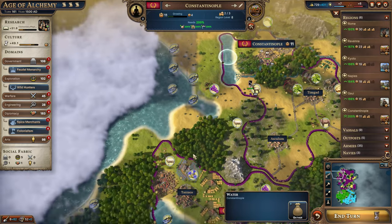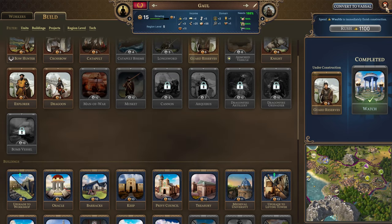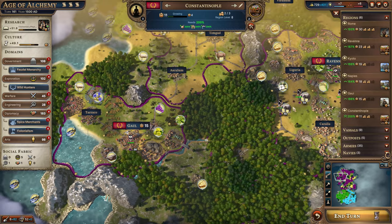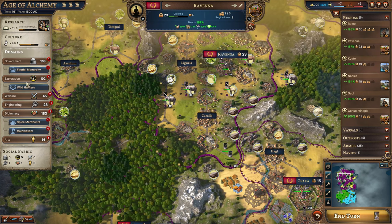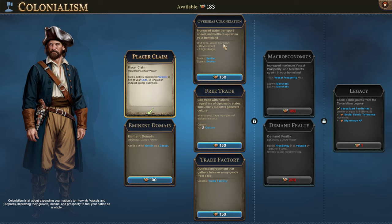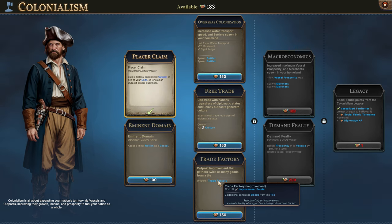The workshop is now three turns instead of four, and the man of war would only be four as well. We should have really focused on this since Naples is the only location where we can construct ships. Constantinople could construct ships but they can't go anywhere, and Gaul can too but their production is even worse. Looking at the colonialism options — this one increases water transport movement, and there's also international trade regardless of diplomatic status, so we don't need envoys across the sea to trade.